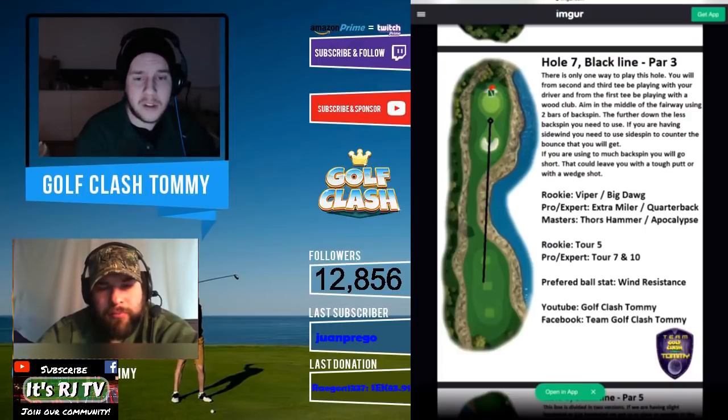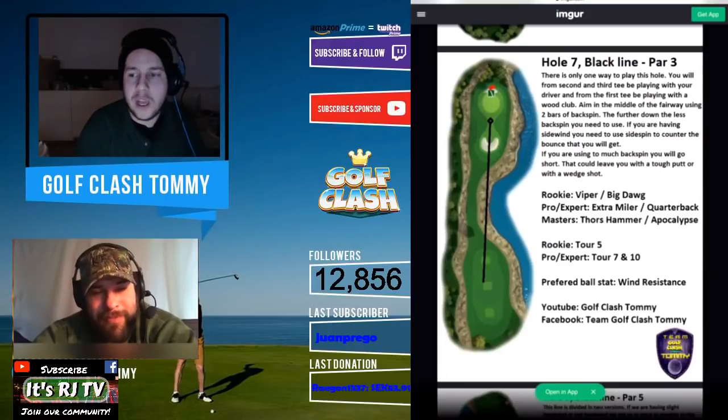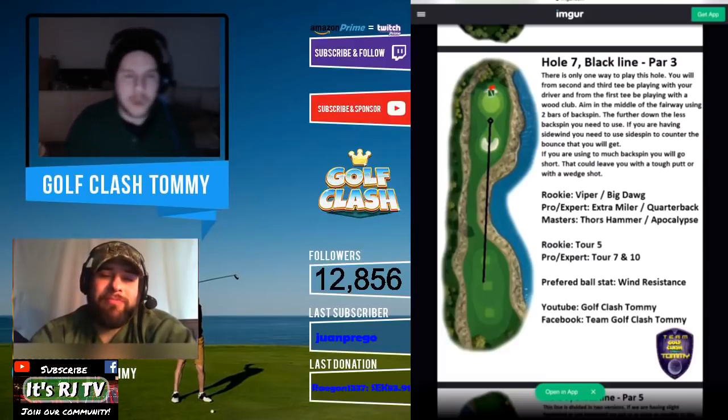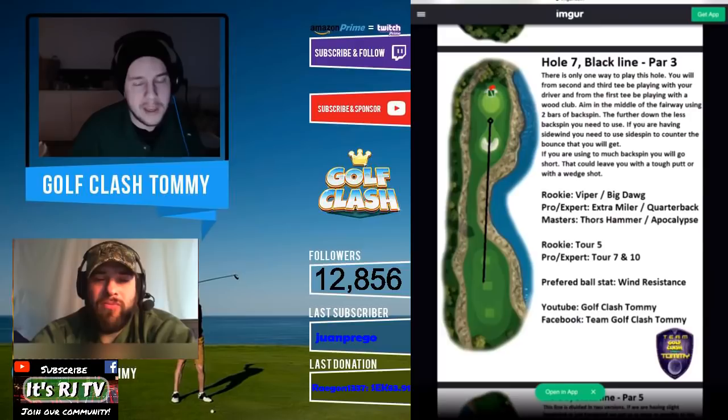Two bars of backspin is correct when playing with your driver on pro, expert, or masters — you'll be hitting the fairway, and it's uphill, way uphill. You'll hit the fairway differently with a wood club than with a driver. So: two bars of backspin with your driver, two to three bars of topspin with your wood club. Also keep in mind that over water, the ball is more affected by wind than normal, making this a very tough hole. If you go short, you'll fall back down almost to the bunker and be 50 to 60 yards from the pin.